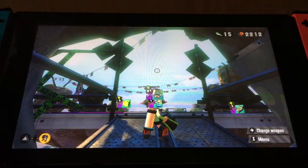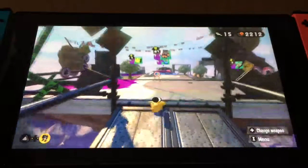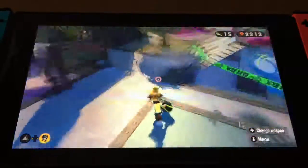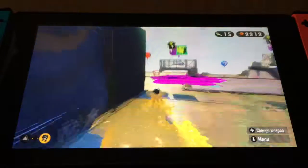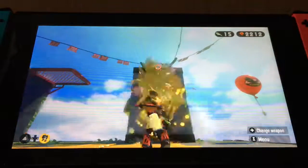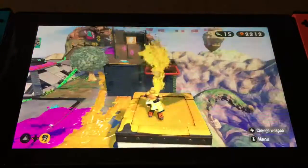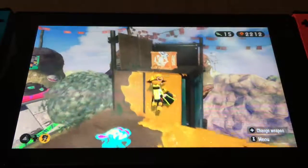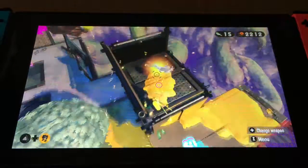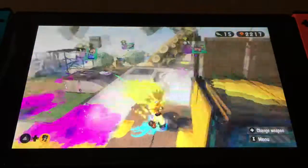So here we are — this is the first stage, it's called Tentacule Outpost. I'm just going to show you how to collect the sardinium and scroll. For each whole area there is a sardinium, and first you have to climb up this pole here. Right here in this box, which is across from the boss, is the sardinium — so there you go, there's the sardinium.